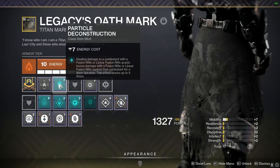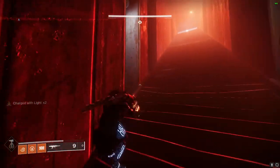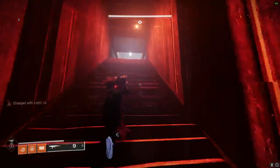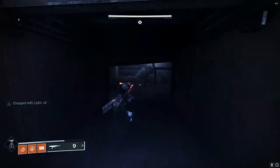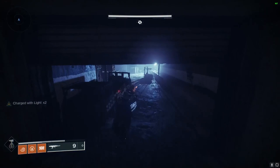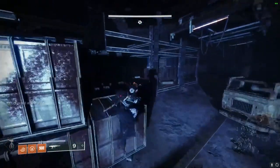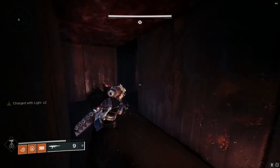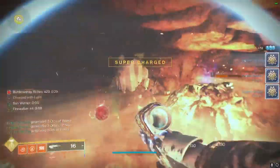Overall guys, that's going to be the build for the dungeon. Now I have a few tips I'd like to give you while you're running it. The first tip is to abuse the fact that you gain your super instantly the moment you pick up 10 Burden by Riches stacks. This trick can be applied in the first part of the dungeon, the Ogre part, the Fallen Shield, and the final boss. For the first part of the dungeon, you can pop your super, kill all of the adds, dunk at the crystal, and then do it all again.